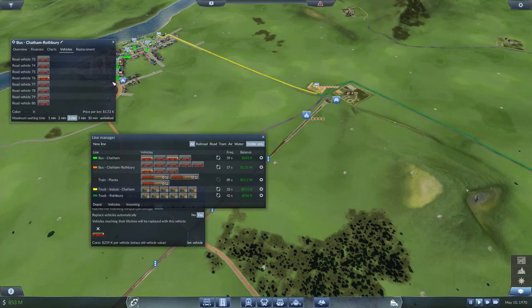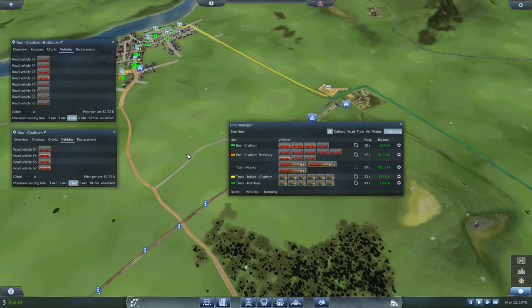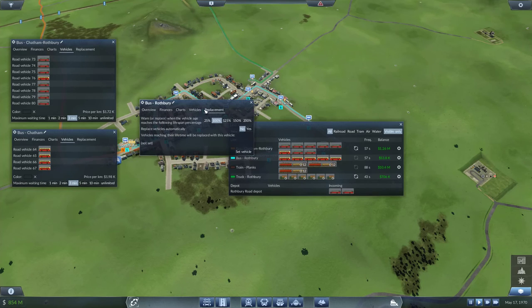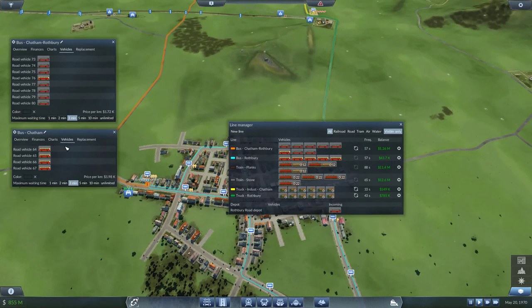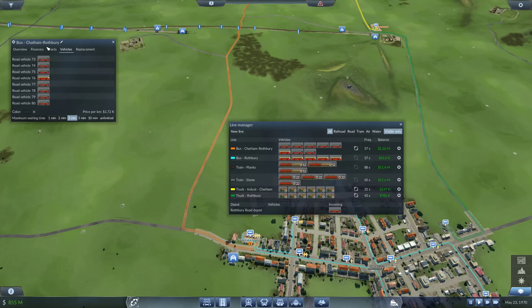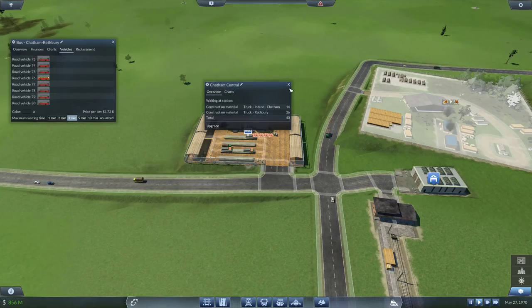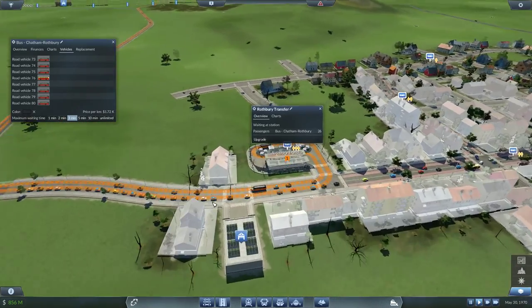Let's do the same on the Chatham–Rothbury line — I might be able to auto-replace there too since they're about 13 years old as well. I rarely speed up the game anymore because there's so much more you can do, and if you're waiting for something you can just go do something else in the meantime. The bus in Chatham is good — 100% usage. Chatham–Rothbury still quite a lot to handle, but we're managing.